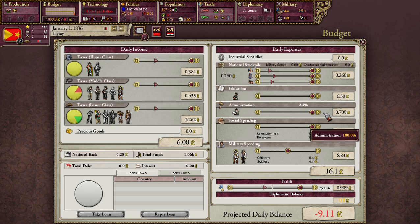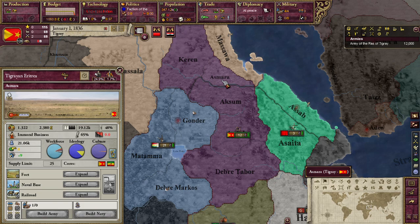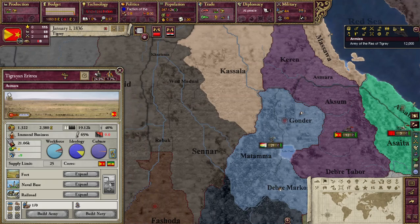The administration tab does the same thing as the education tab, except for your bureaucrats. What bureaucrats do is increase your administrative efficiency, which is determined by the number of accepted culture bureaucrats in your country. Admin efficiency is important if you want to effectively maintain your army infrastructure or factories. Increasing your administration spending also increases your ability to fight crime, which lets you take away certain provincial debuffs that affect your production negatively.